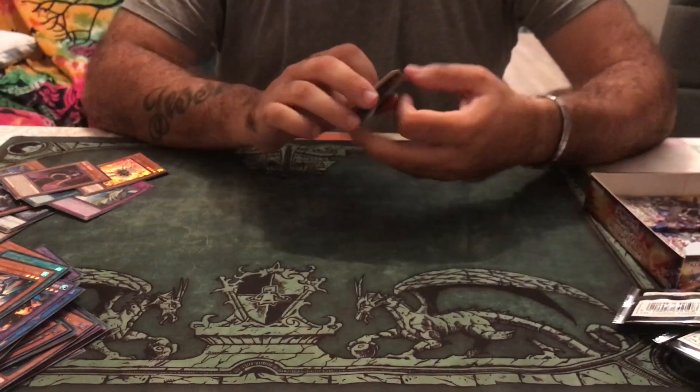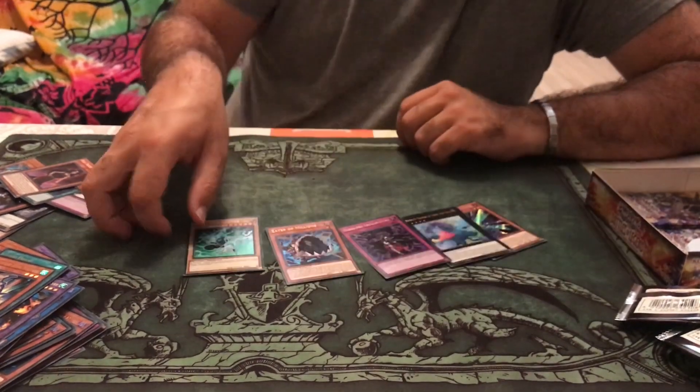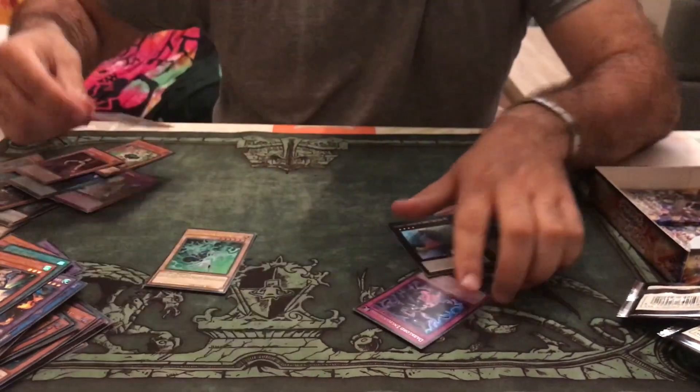And the Gamma Seal — Secret Rare! Oh, beautiful, absolutely beautiful! Another Eater of Millions.